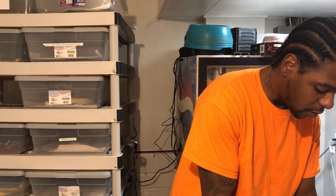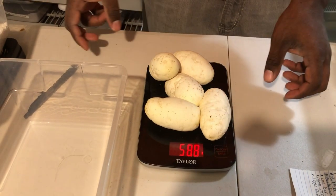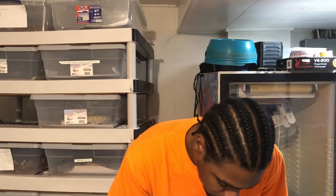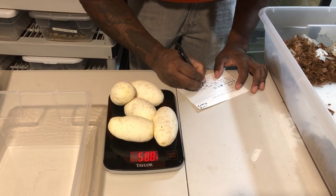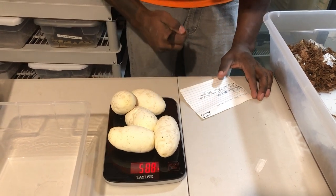All right guys, let's go ahead and weigh these humongous eggs, man. Let's see where we're at with it. 586 grams. This female was pretty much 2,000 grams before she laid these eggs, so I was off a little bit. We're gonna write it on our little cue card — 586 grams. Beautiful five eggs, man. Fingers crossed she proved out and we hit that pie.